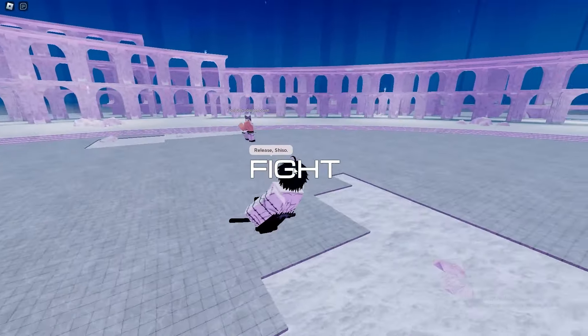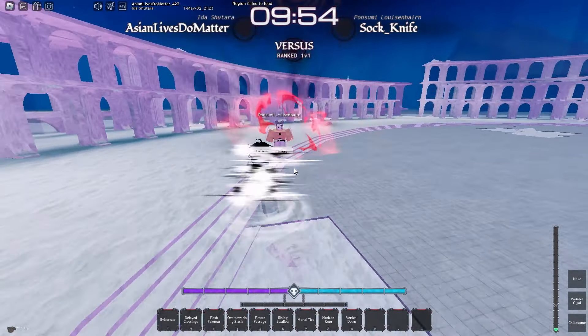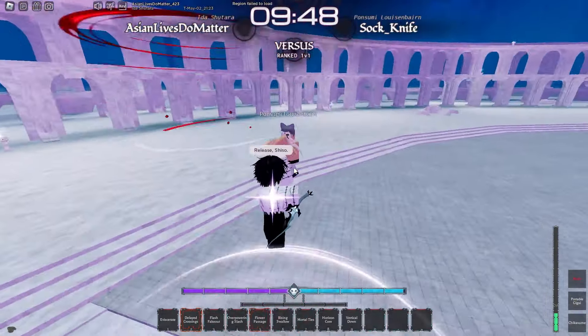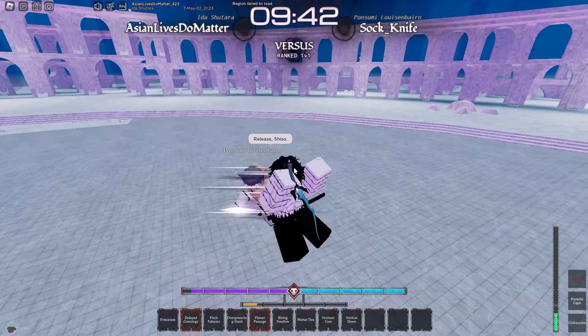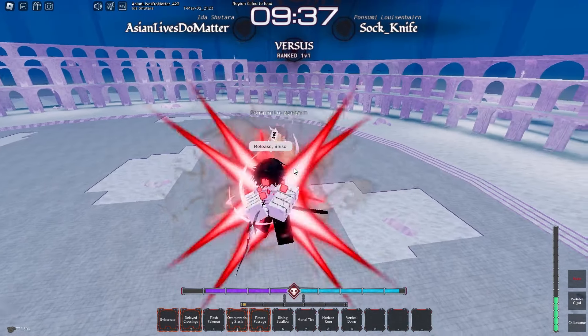I just want to show y'all how good this build is against Hakuna. Honestly, against Hakuna players, as long as you have hyper armor moves that you can use before they go up, they're kind of just useless. He's on me again. Let me block. He's using Spirit, bro. I'm going to make a Spirit video for sure — let me know if y'all want that Spirit video.